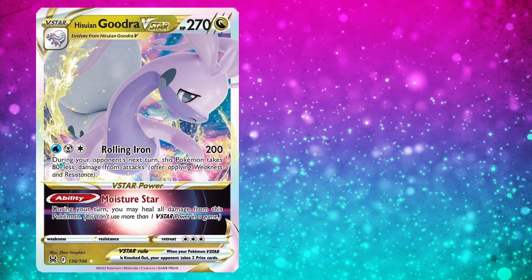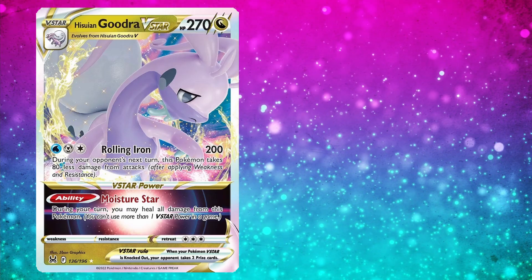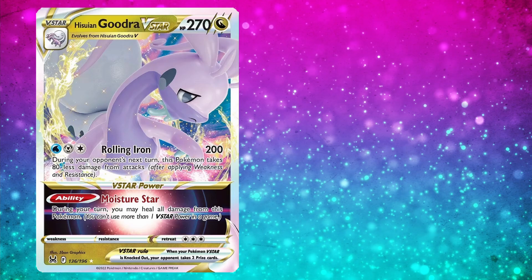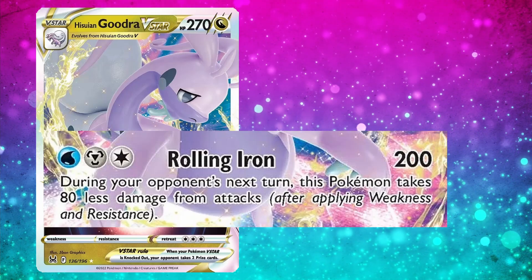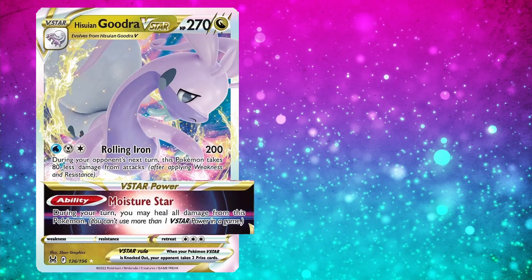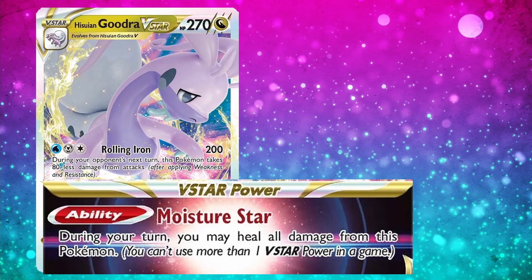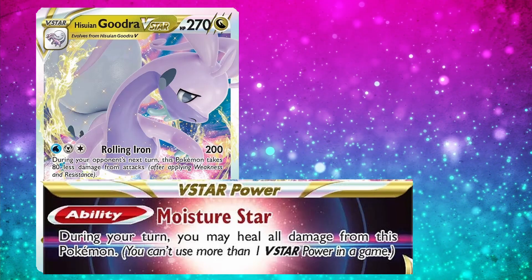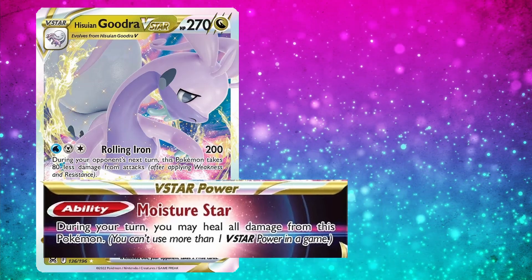At number 7, we have Hisuian Goodra V-Star. It has 270 HP and is Dragon-type, which is very important because Dragon-types in the current Pokemon TCG design do not have a printed weakness, so they can't be hit for weakness. Goodra V-Star is trying to be a tank and never get knocked out. Rolling Iron does 200 damage, and during your opponent's next turn this Pokemon takes 80 less damage. The V-Star Power ability Moisture Star lets you fully heal all damage from Hisuian Goodra V-Star, so after tanking several hits you can heal back to full, leaving your opponent at square one.